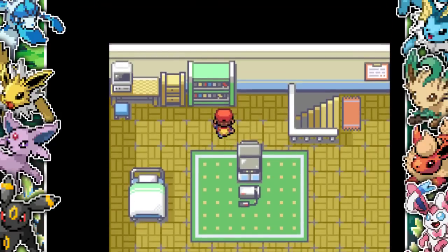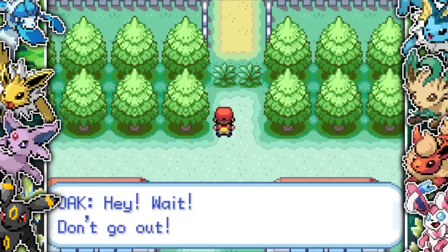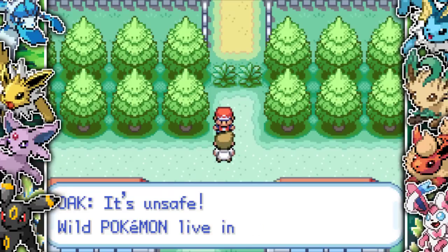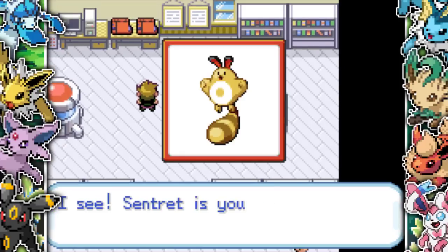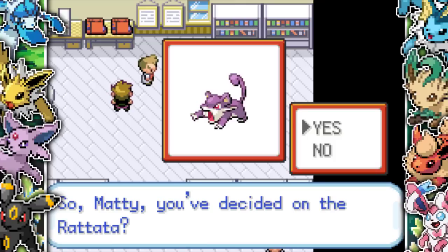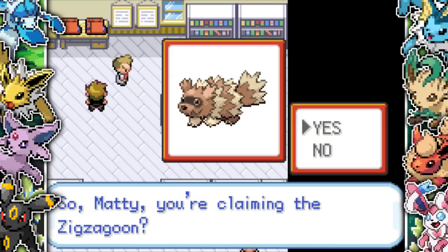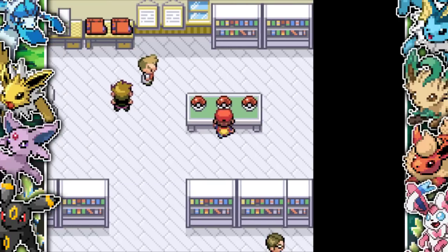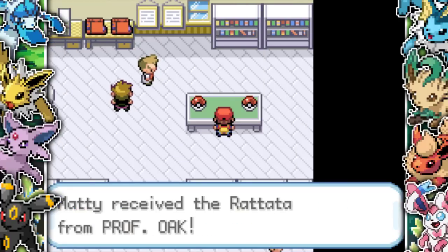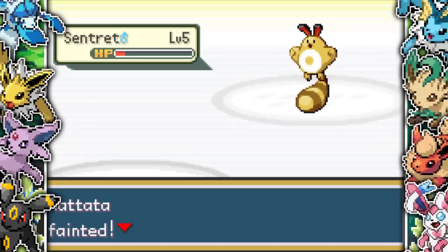Starting off, we are in our bedroom just like the original game. I grab a potion because it's very useful, then head up to Route 1. I go into Professor Oak's lab and the three starter Pokemon have completely changed — we have Sentret, Rattata, and Zigzagoon. Three normal type Pokemon, not really the greatest starters. I go with Rattata since I'm playing a Kanto game. I then take on Blue and he absolutely destroys me with his Sentret and Quick Attack — it does so much damage.